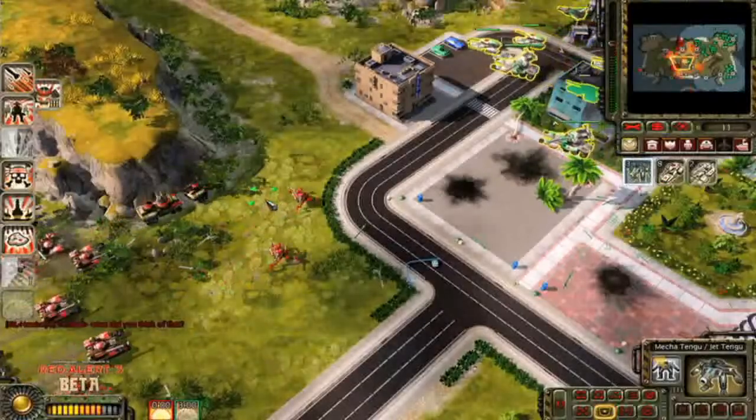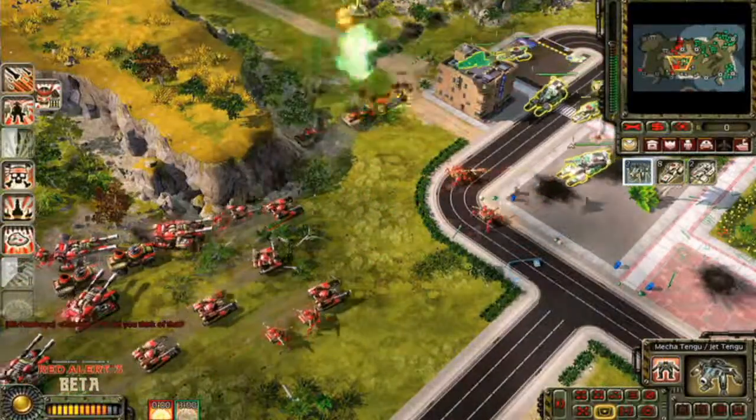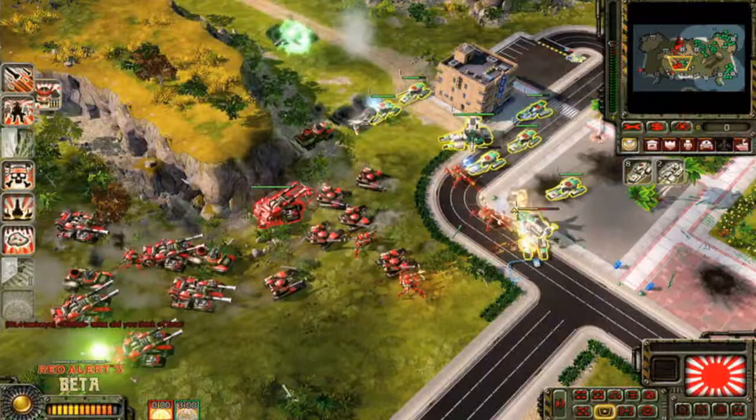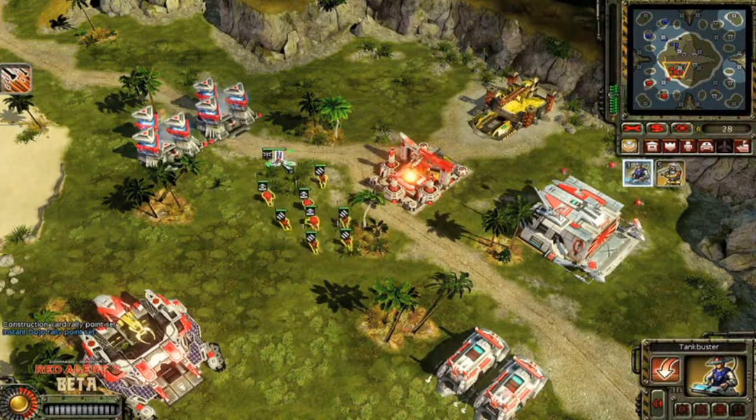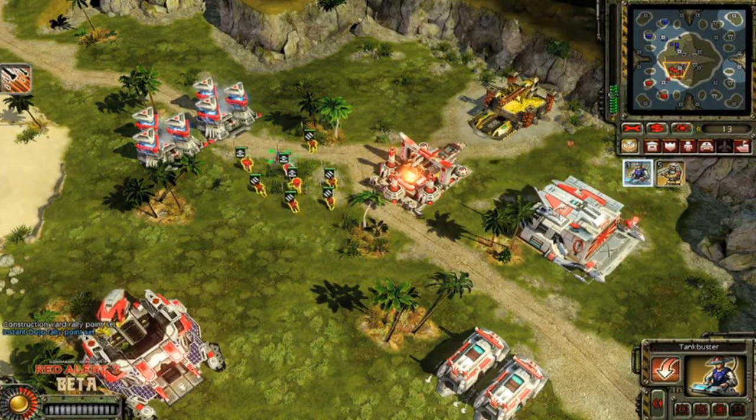This is actually the fourth RTS game that we've done on the 360, so we've gotten into the rhythm of constant improvement when it comes to creating a UI and control scheme that works well on the 360. For Red Alert 3, we're differentiating it a bit from C&C 3, our last game on the console. We're building upon the UI that we did for Kane's Wrath, which was a radial UI, whereas previous console games had a linear UI.